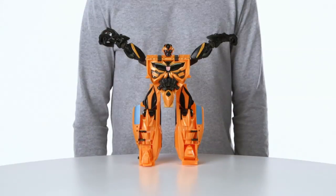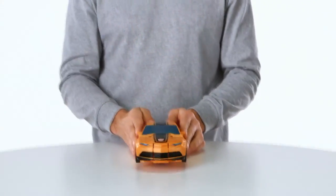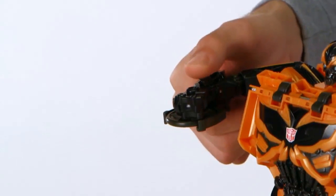With one-step action, you can convert Mega One-Step Bumblebee from robot to vehicle with just a flip of the hand. Convert Bumblebee to robot mode and use his missile disk launcher to battle the Decepticons.